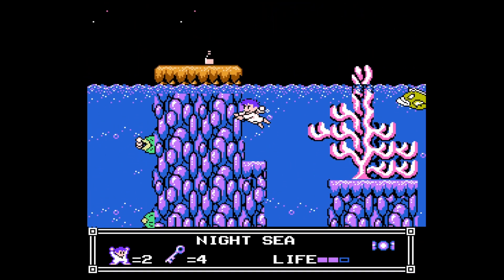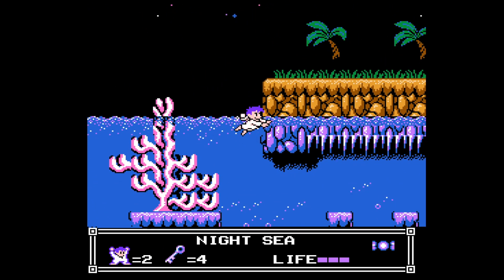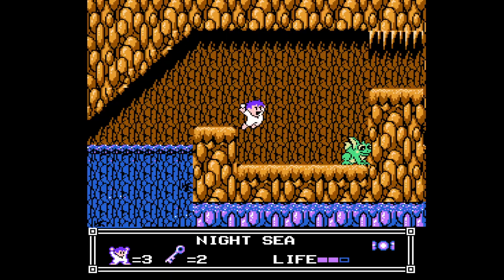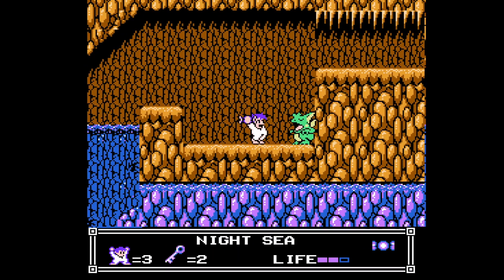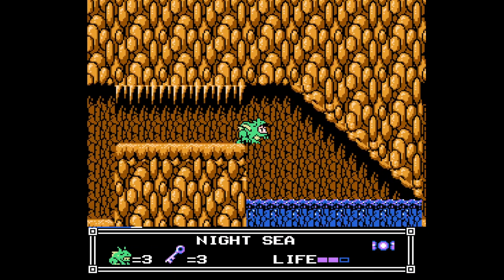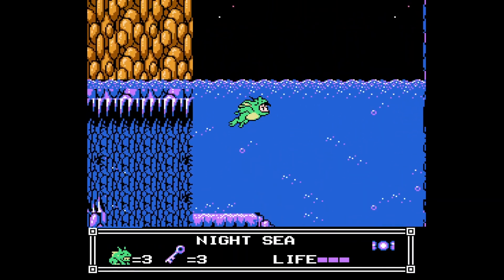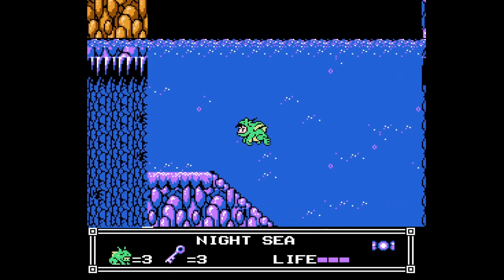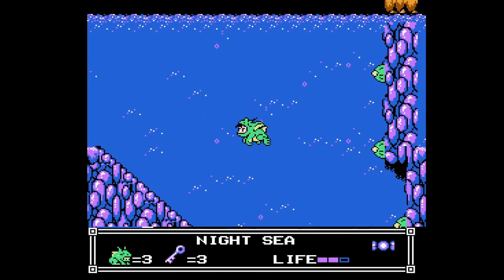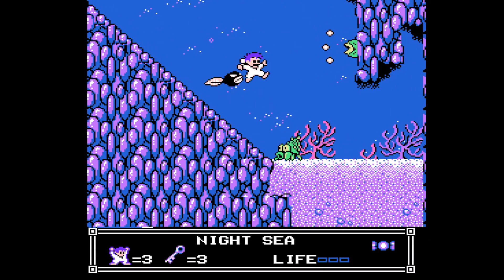That's all the levels in Little Nemo: The Dream Master, but I'd be cheating you if I didn't share a cheat built into the game that lets you choose your course from the title screen — so you can play your favorite levels without slogging through the ones you don't love as much. On the title screen, press the buttons in this order: Up, Select, Left, Right, A, A, B. The phrase 'Dream Select' will appear underneath the start option. Move down to Dream Select and press the A button for as many levels as you want to skip, and then you're in business.